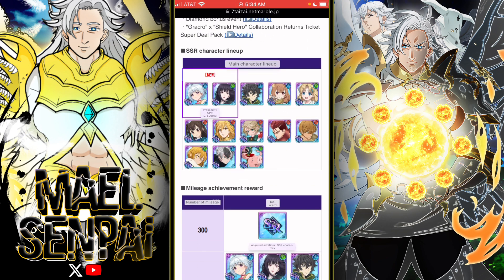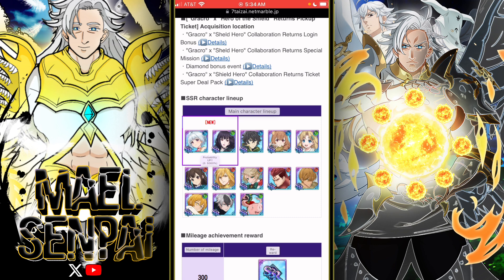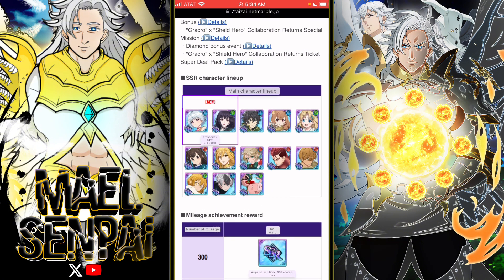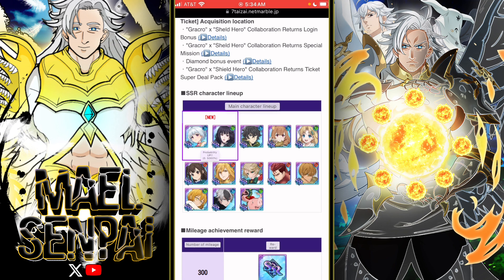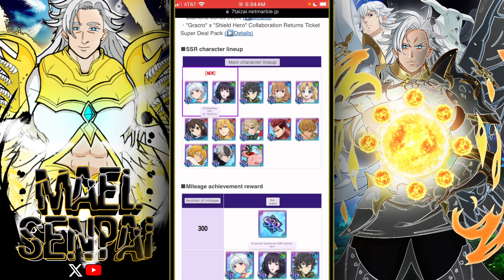The banner is actually pretty good — well, for me at least. Reptalia is free, so that's really good. We can get Reptalia for free, which means that's already two out of the six units I can have. I don't have Nafumi, Philo, and the two new units, so that's good.